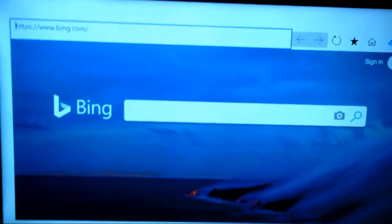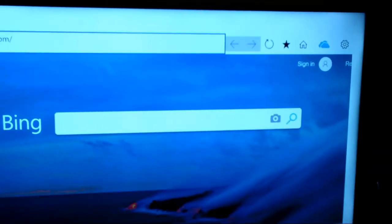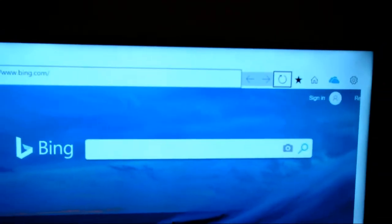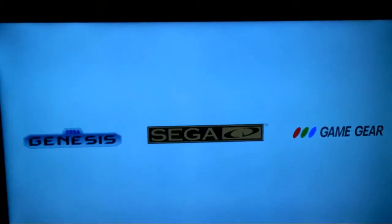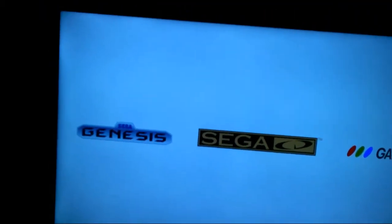Now that we're here, I'm going to be showing you that this hidden menu actually still works. Hover over one of these icons and hit the trigger buttons left and right together. There we go — the hidden menu actually still works.